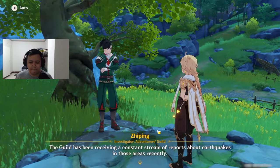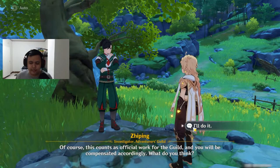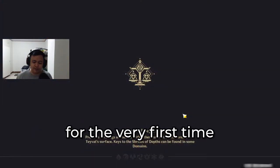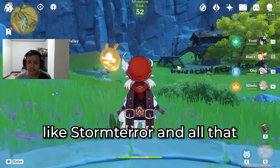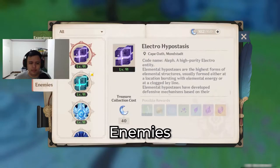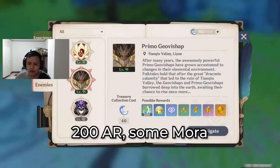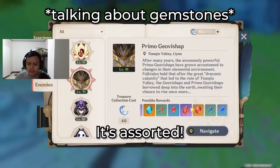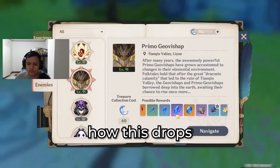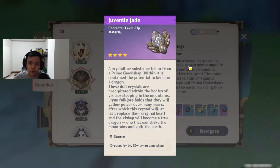Tianshu Valley or Nan Tianmen. Compensation sounds good — we'll check it out. Most likely we'll be fighting it for the very first time. It's not a weekly boss like Storm Terror and all that. I think he's supposed to be here now. So the Primo Geovishap drops 200 AR, some Mora, Companionship XP. The Juvenile Jade — I think this is an ascension material for Xiao. I don't have Xiao, so.